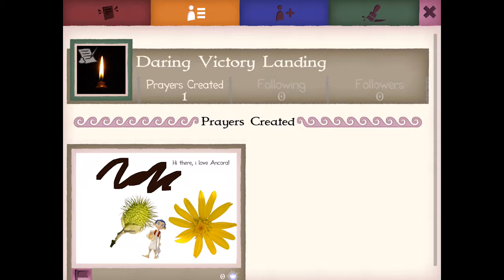Tapping on the yellow button takes you to your own page where you can see everything you've created. All your own posts appear here. It's like your own journal space.